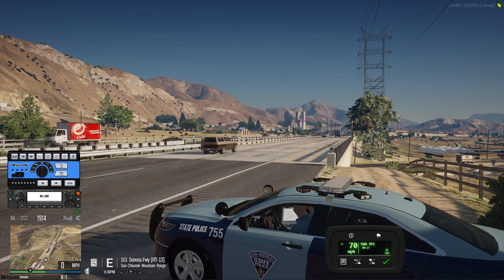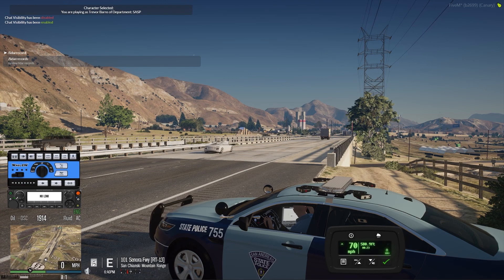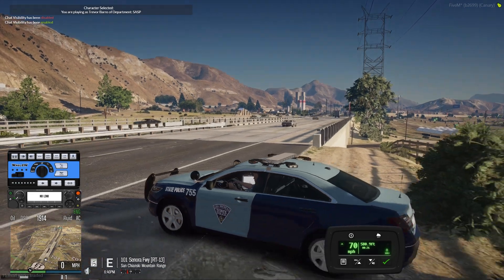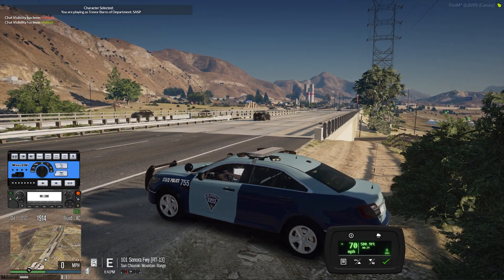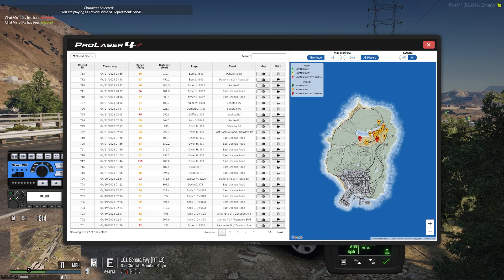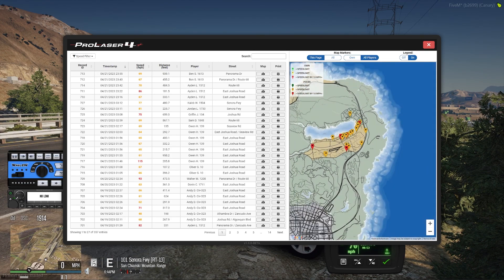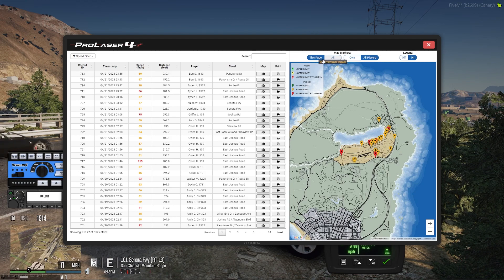Now let's take a look at the LiDAR tablet. This is a pretty cool feature called LiDAR Records — this is the command to open it up. This is a tablet view representing a computer application that aggregates all of the clocks. It shows my clocks and other players' clocks, delayed by up to six minutes. It's a really cool resource to see where your biggest speeders are — this page will display all of the clocks.